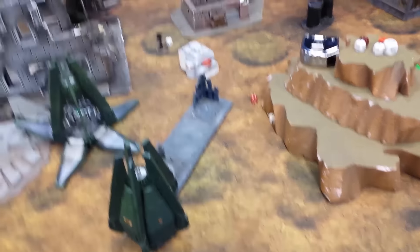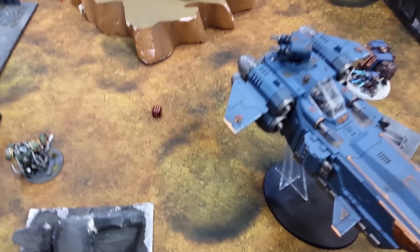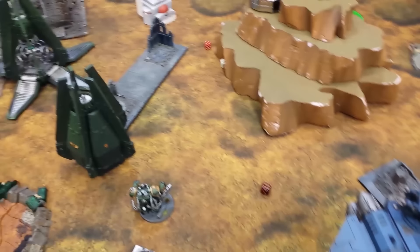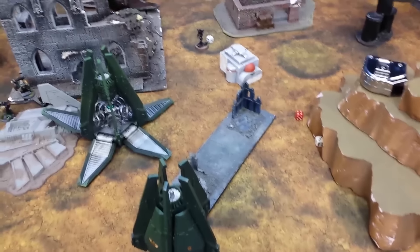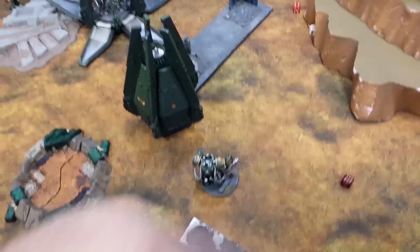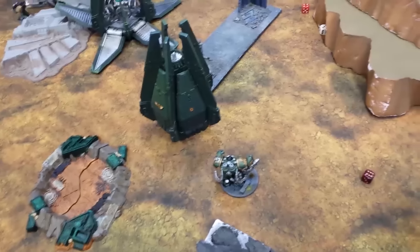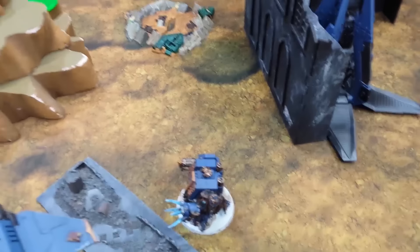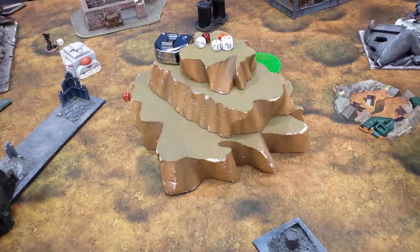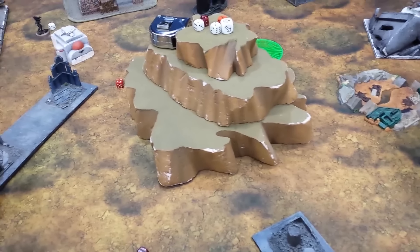After Turn 3, both of us are down to small amounts of models. The Storm Chicken flew over this way — I tried to shoot at it, got a couple hits but no immobilizations. They whittled out another Centurion and broke them; they'll regroup next turn. He finished off the Scouts and is running this way. He's now scoring both Emperor's Will objectives and Maelstrom is 4 to 3 in his favor going into Turn 4.